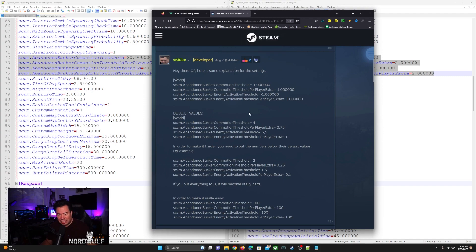He finally put this information out back on August 7th, and thank goodness it's there so we can use it. If you ever open up your server INI file, you'll probably see these settings set to negative one across the board. That's the setting all official servers have and all regular servers get set to before you change them. Negative one is below all of the default values and therefore it is very hard to go through the abandoned bunkers without getting attacked or getting a razor spawning in front of you.